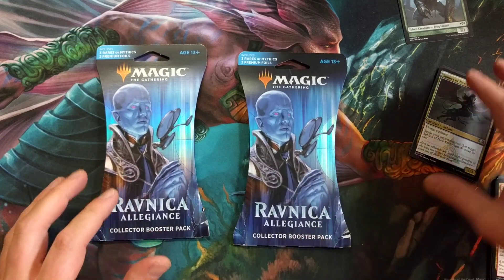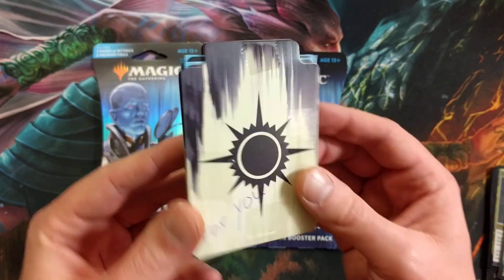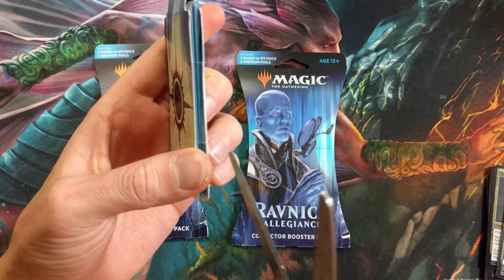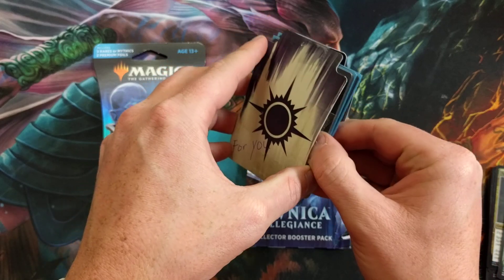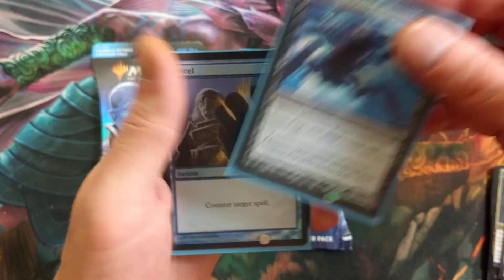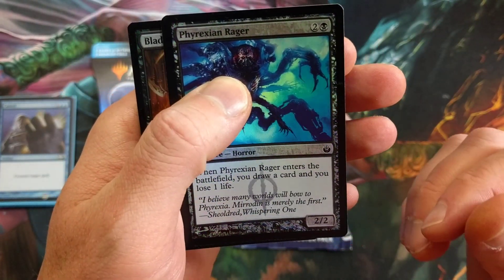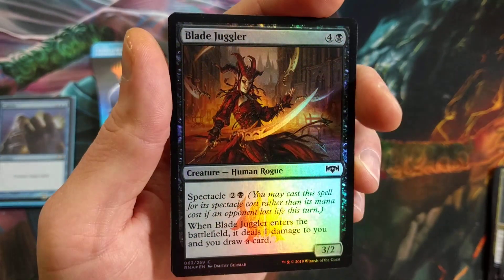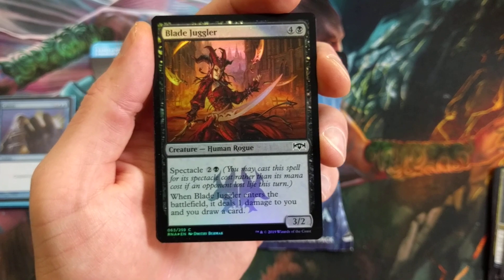Let's find out what else we got in here — the most exciting part is what's for me. Phyrexian Rager! That is nice. Phyrexian Rager: when it enters the battlefield, you draw a card and lose one life. Blade Juggler — that's sweet, freshly pulled. I love the blades on this one. I've got a few of them laying around here — I can't find one right now and I think I lost my other knife.